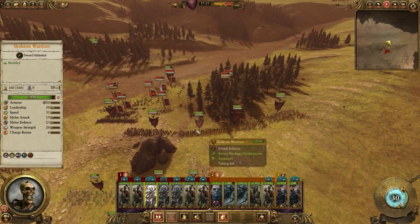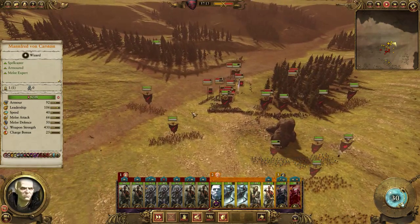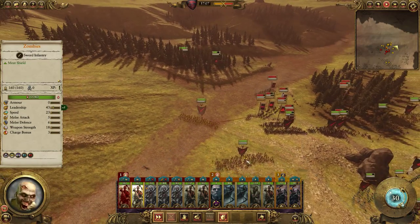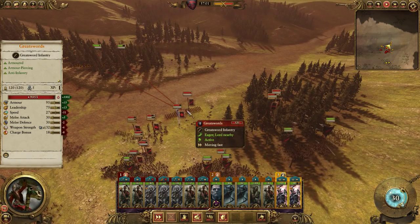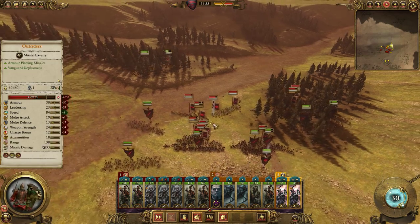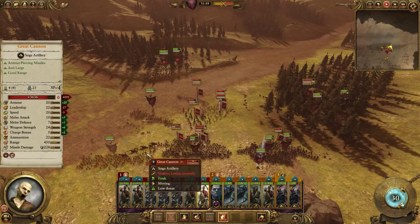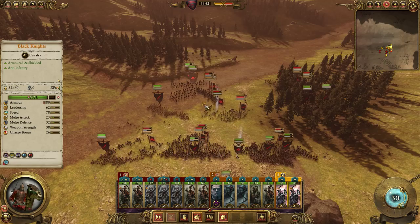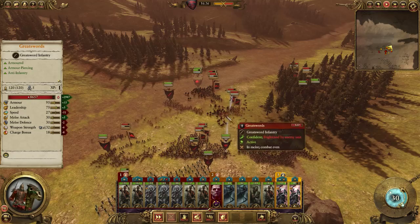Zombies, follow those guys in. You go this way, you get that way. Wraiths — I think I want to move you guys this way. Get a charge on these greatswords — that would be extremely helpful. Cav gunners are annoying. Kill the artillery, that's fine. They did a good block there, that's unfortunate. But we did get a pretty decent charge — I'm happy with that.